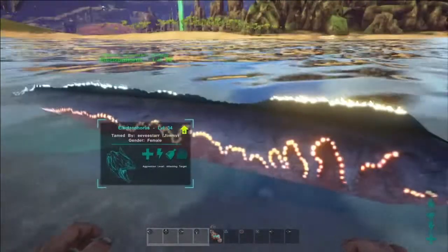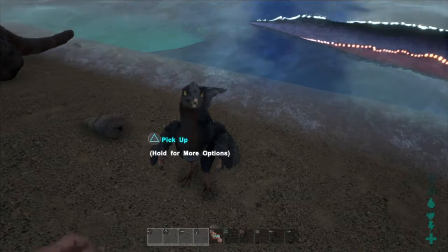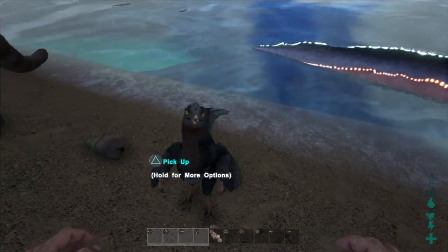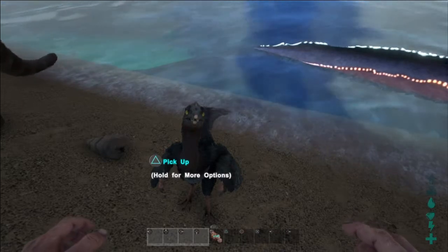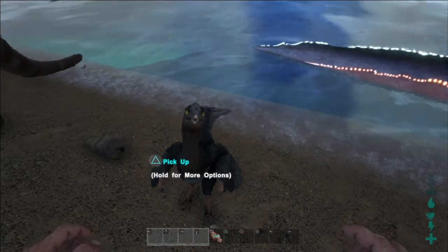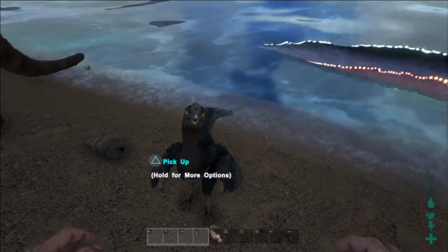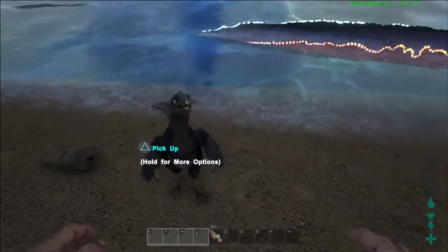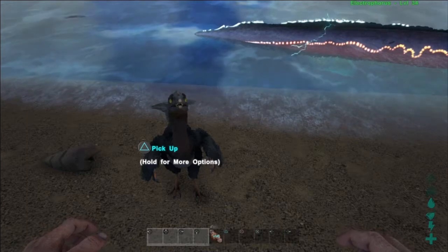You get biotoxin from jellyfish. Back to the microraptor — it is a carnivore, and its preferred food is actually a rare flower. It's a knockout tame, so you knock it out to tame it.